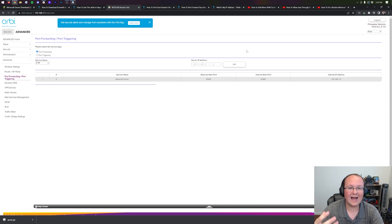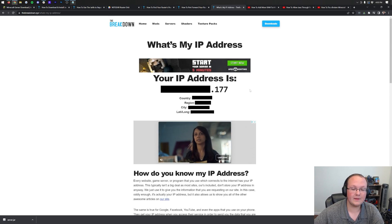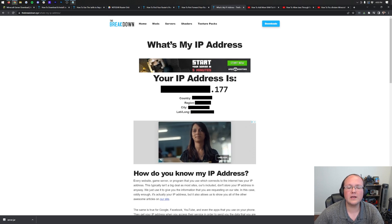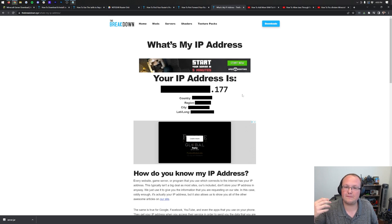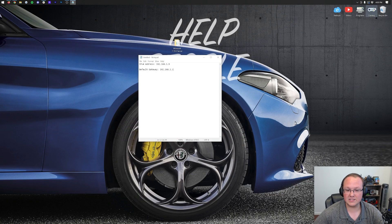Some of you will have an external or outside IP address field in the port forward screen — if that's the case, you need your public IP address. And actually everyone watching this video needs their public IP address, because that is how your friends are going to join your server. We have a link in the description that shows you your public IP. Be aware that your region, city, and latitude and longitude coordinates are leaked via your public IP, so only share it with friends and family you trust. Once you have it, you can paste it into your port forward if needed, save it, and your port forward is complete.